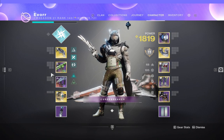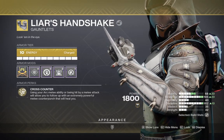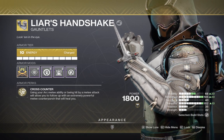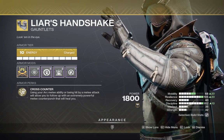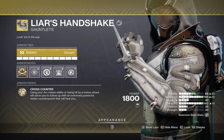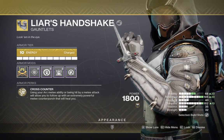The primary exotic of this build is Liar's Handshake, used for its exotic perk Cross Counter. Using your arc melee ability, or being hit by a powerful melee attack, lets you follow up with an extremely powerful counter punch that heals you. This gives you unlimited health regen because you should be neck-deep in ads, punching everything around you. Your second punch will always heal you even if you don't kill the target, so you can stand in front of champions and tank every single hit.